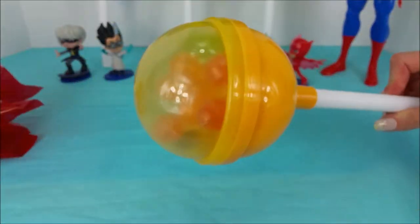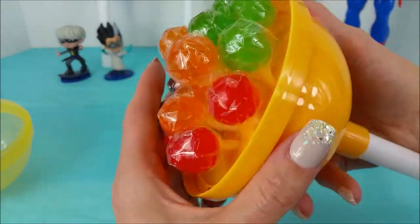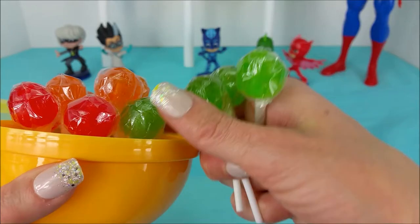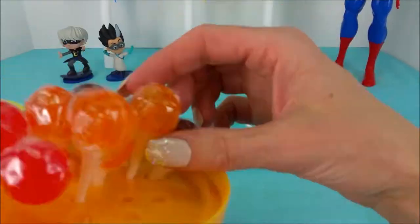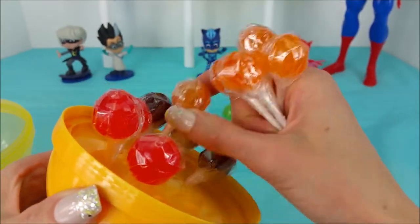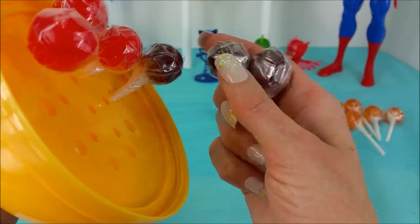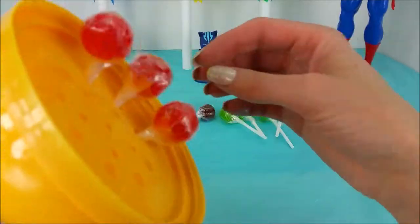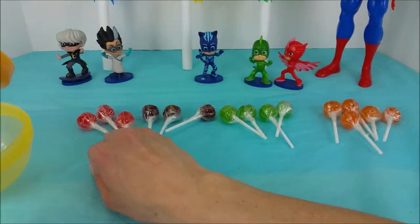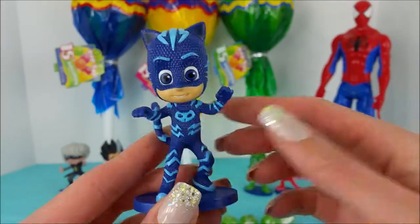Whoa, how cool is that! It twists right off. Look at those beautiful lollies — we have four green ones, five orange ones, three purple, and three red. That makes a total of 15 lollies! Okay Catboy, you're up next — which giant lolly do you think we should open next?